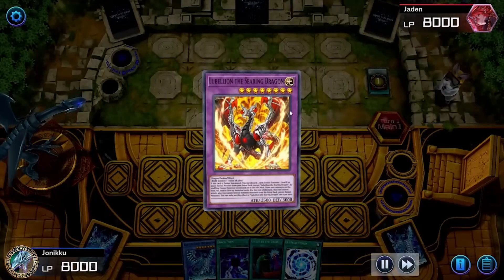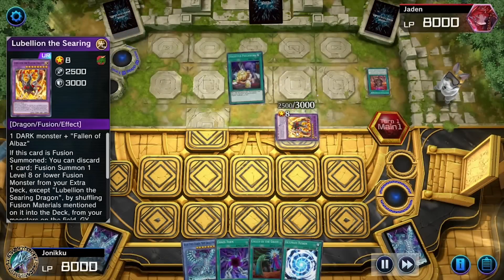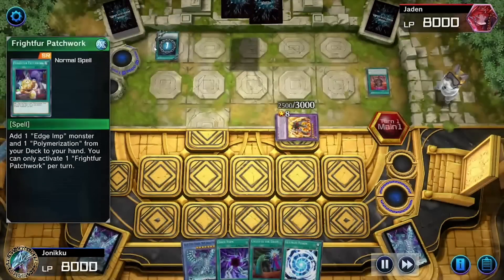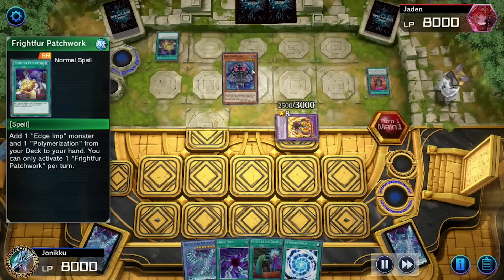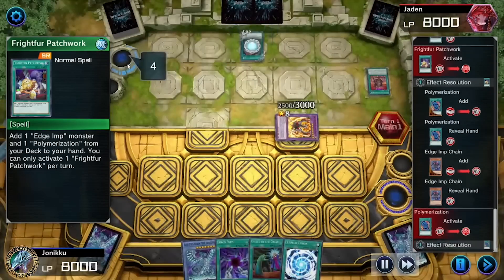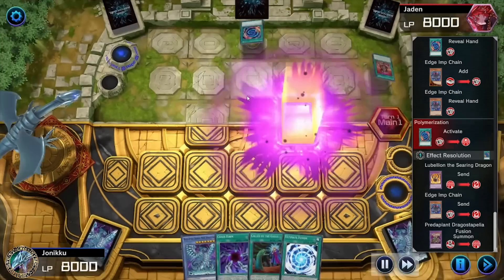My opponent summoned that and chose not to discard a card to fuse into Mirror Jade. I guess I had a plan because they got Polymerization and also that. Then my opponent plays Polymerization and fuses into Predaplant.